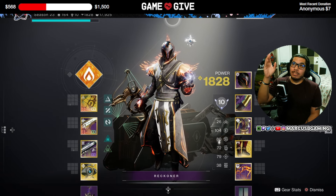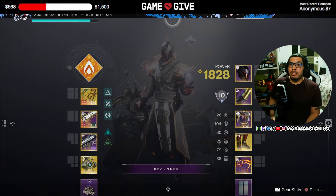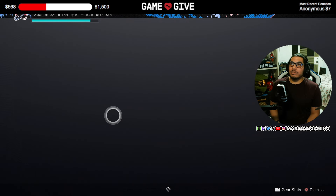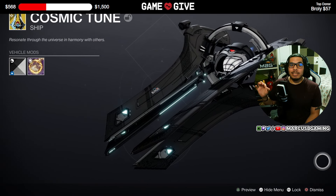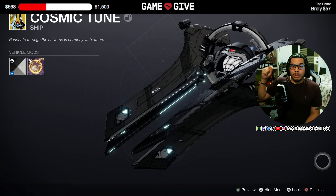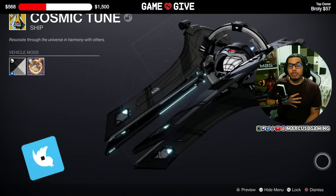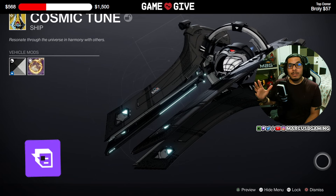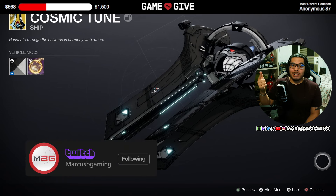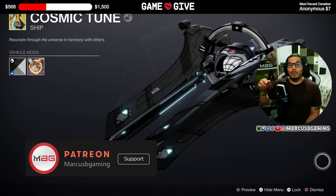If you want to give to a really good cause, you can get this emblem at the top, some other emblems, and even an exclusive ship if you give enough. Please check my Game to Give charity link below in the description — I do this every year, mostly for the Little Lights program to help sick kids. Thanks for the support, likes, subscribes, and comments help me out big time. I appreciate y'all — I'm out.